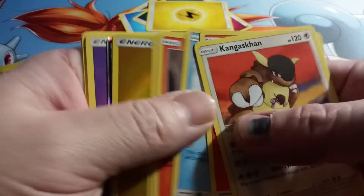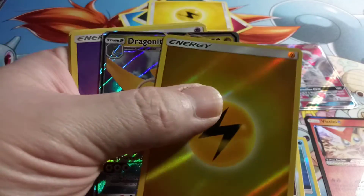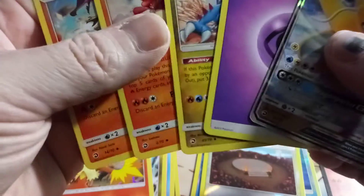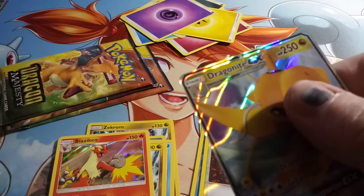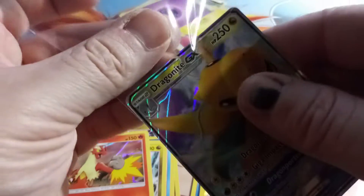Let's go a little bit faster. We got a Dragonite GX and a Reverse Hollow Lightning Energy. So the box picked up just a little bit.